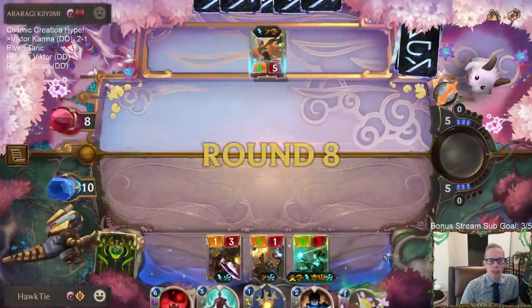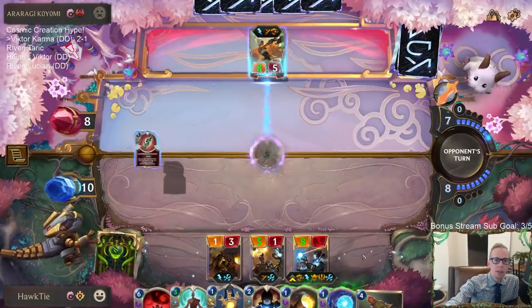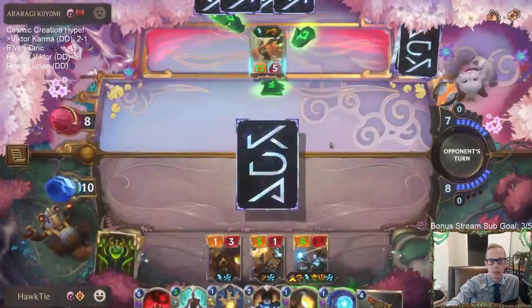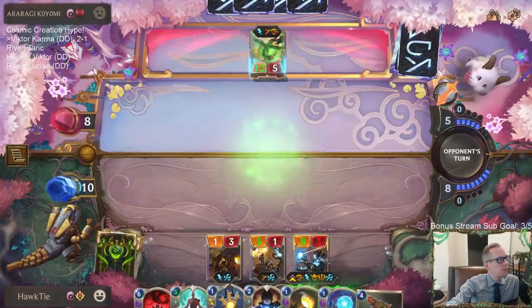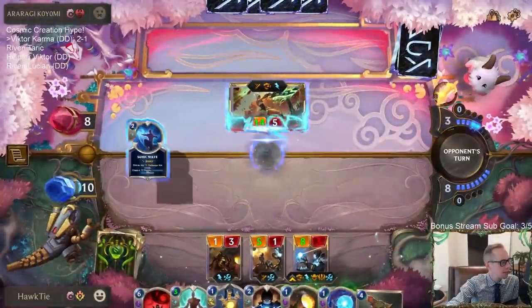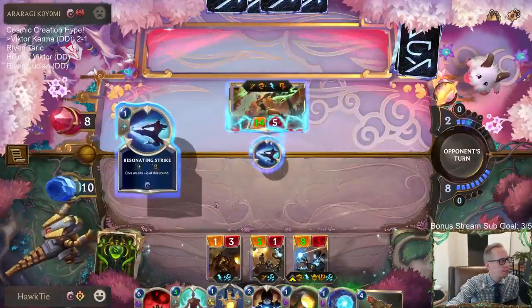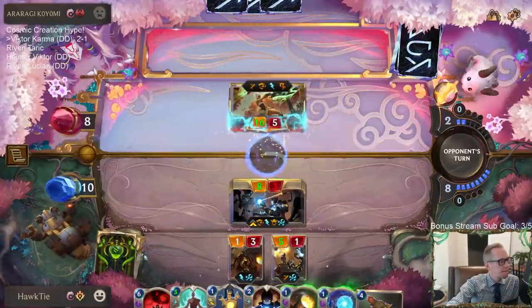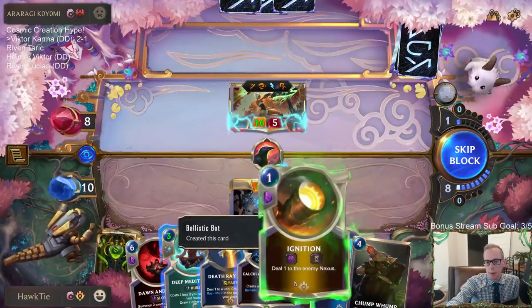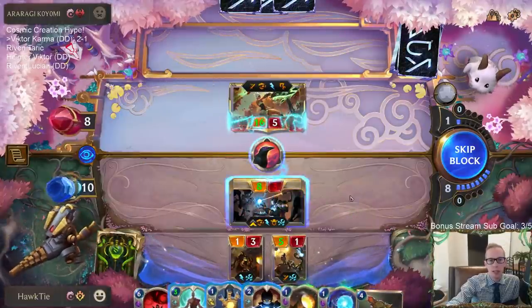We have to stay alive this turn — easier said than done. Do we have anything in our deck that can stop this thing? No, I don't have anything that can stop it. We don't really have a whole lot — we need something like a Concussive Palm, some kind of Ionia card. No PNZ card would stop this.